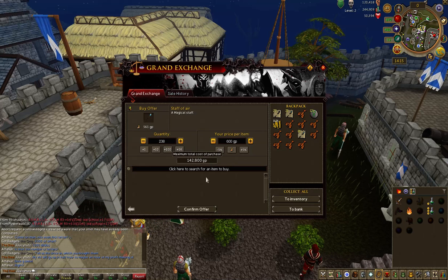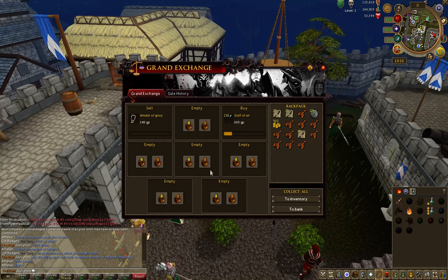They're not an instant buy, but it's something, you know, when you're doing a bit of Slayer, you're doing a bit of something. You can then come back to this — bam, straight away, I've just had another 48. So then that's 600 GP I'm buying them at each.